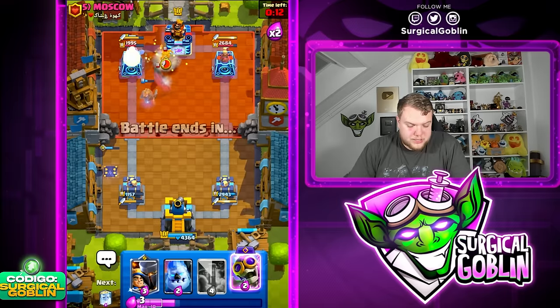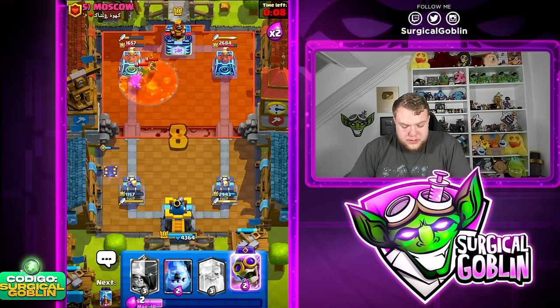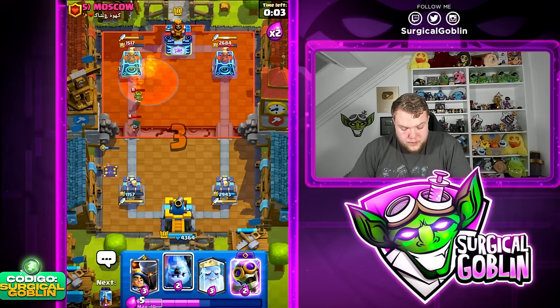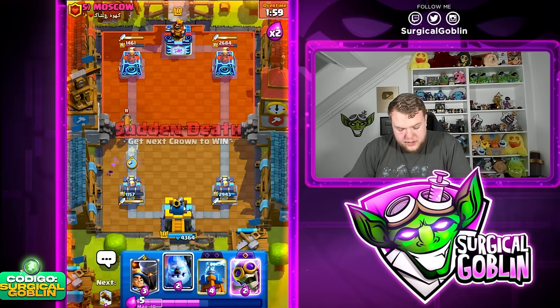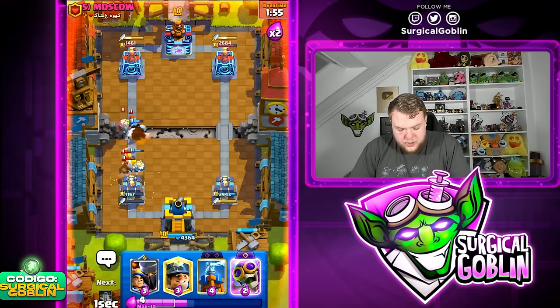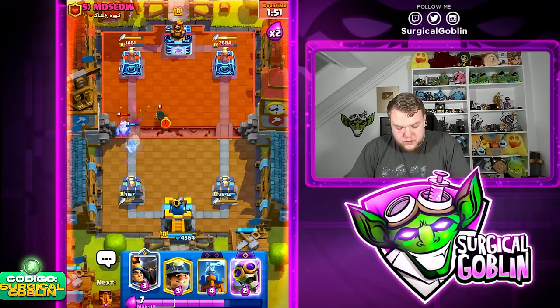I feel like we have to stick to the left side lane, even though going opposite lane is nicer, especially with a Ghost hit. We need to be careful because if he pushes Pekka in the same lane it's not worth it. Let's go Ghost, then Ice Column on defense, Log as well. I'll wait a bit to see what he drops.